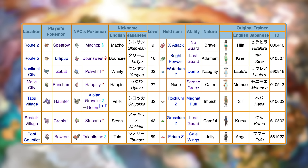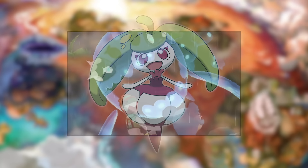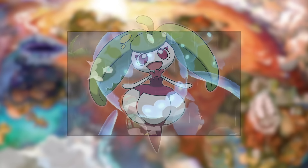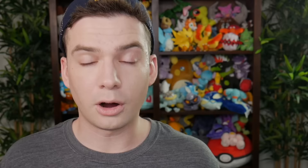Now on to Generation 7, starting with Sun and Moon. The trickiest call is between Machop and Bounsweet, since both are immediately useful for their immediately following trial. I thought it over though, and I'm giving this one to Bouncy the Bounsweet. The Totem Wishiwashi trial can be challenging, and having a Steenee — which Bouncy should be before you do the trial — will help a lot. It can continue to be useful as a Tsareena, especially since it has an Adamant nature boosting its great Attack. It also comes with a Bright Powder, a very useful item especially for frail Pokemon.